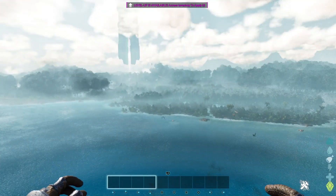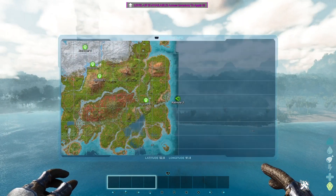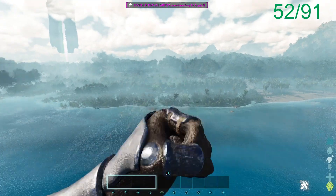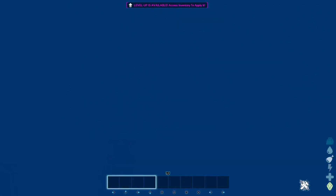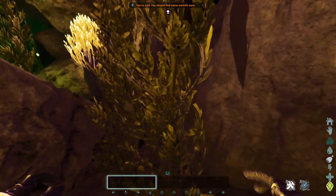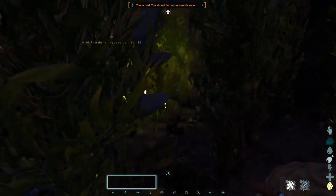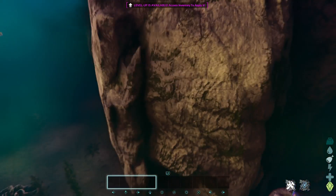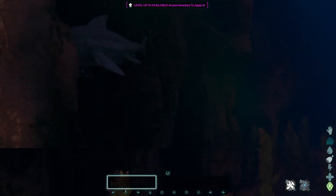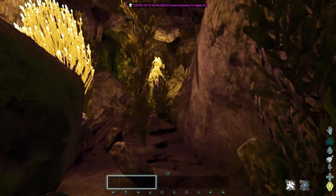The next base location — coordinates 52 91 — is in the green obelisk swamp area. It's a pearl cave. You come down here and the entrance is right here. You'll see this stone formation; it's very distinguishable. I chose this spot because the entrance has been modified.